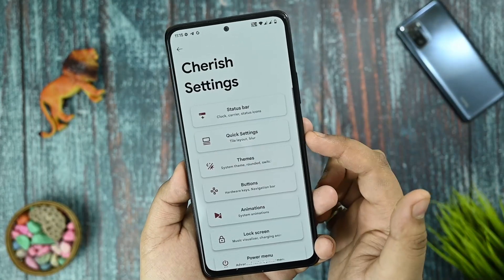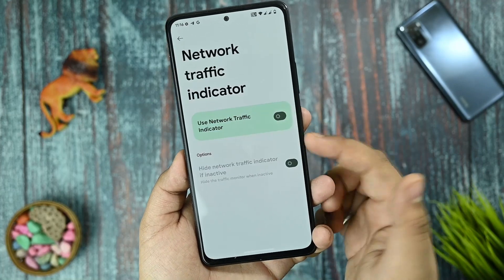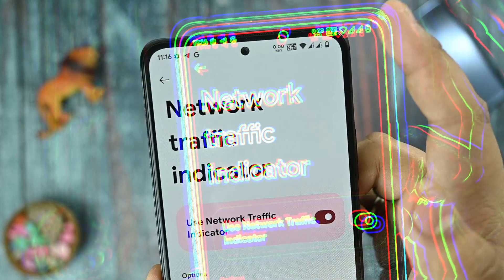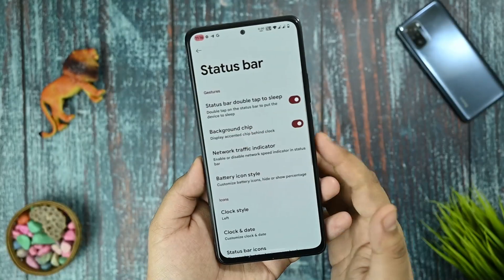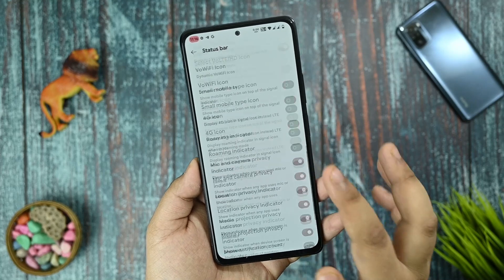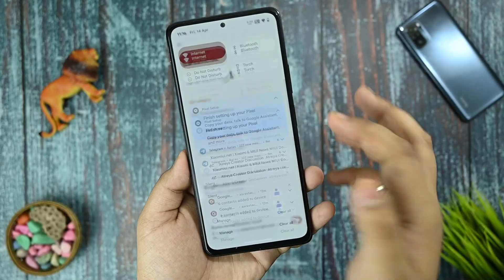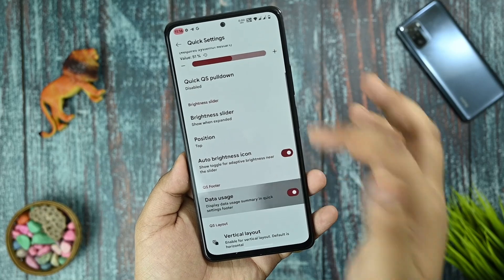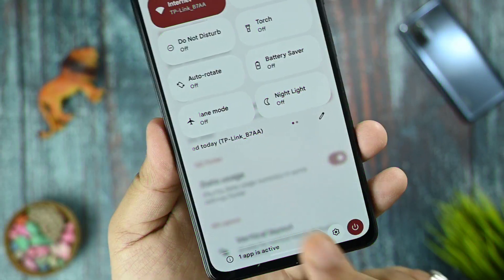Talking about customizations, in Cherish Settings you can customize the status bar. For example, enabling the network traffic indicator works as you can see. There is a background chip option, clock style options, many animations to choose from, cubist transparency, a quick brightness slider, and data usage display which is also shown there.